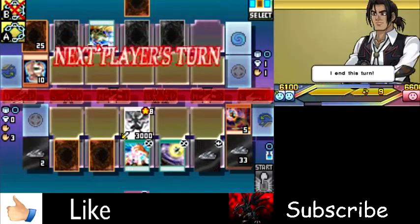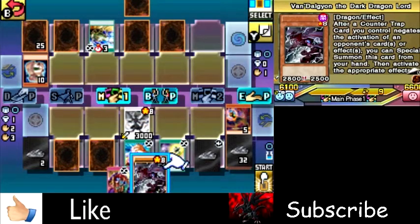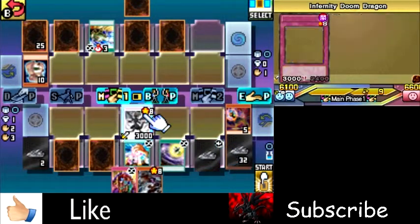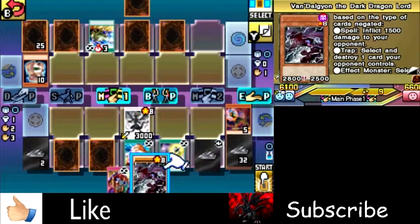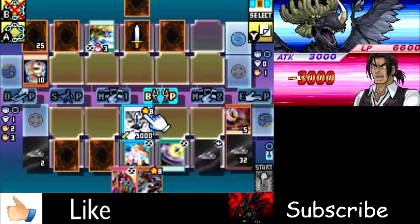However, its other effect is the problem: at the end step, take 1,000 points of damage or sacrifice a creature. So I've actually added Vandalgyon the Dark Dragon Lord to my deck. Since I've got a counter trap on the field, if this gets targeted in any way I can activate it and Special Summon it. Since he uses mostly spells, he'll get inflicted 1,500 points of damage — but I don't believe he has any target spells. So let's attack him — this might actually go faster than I thought.